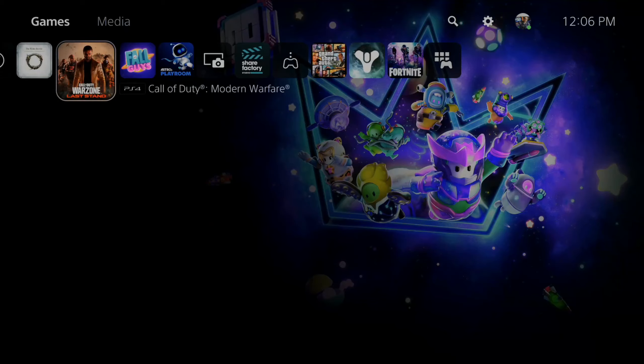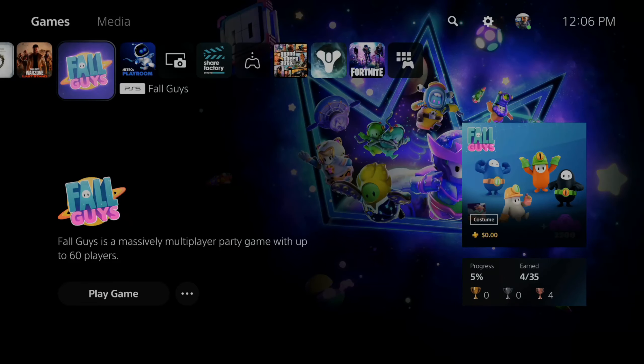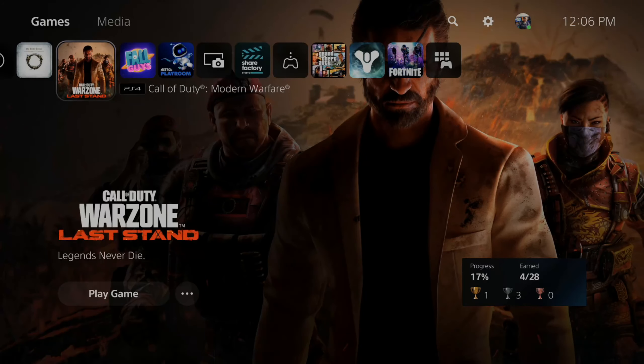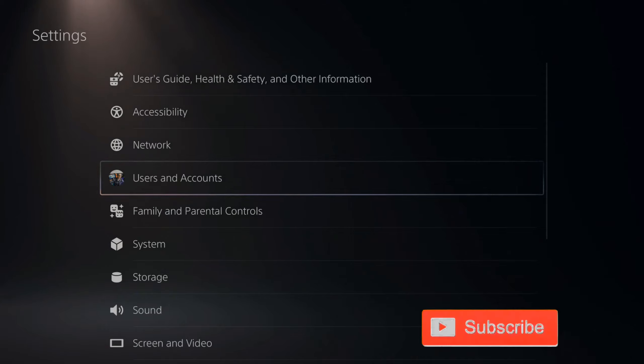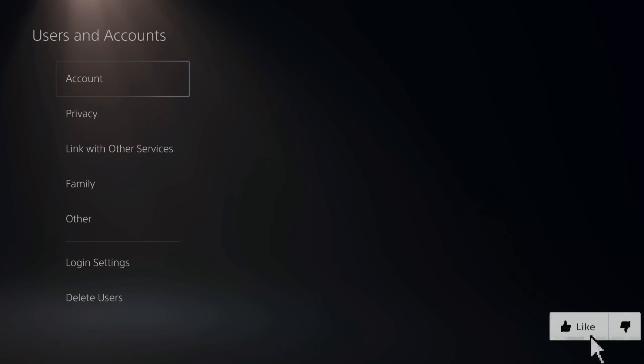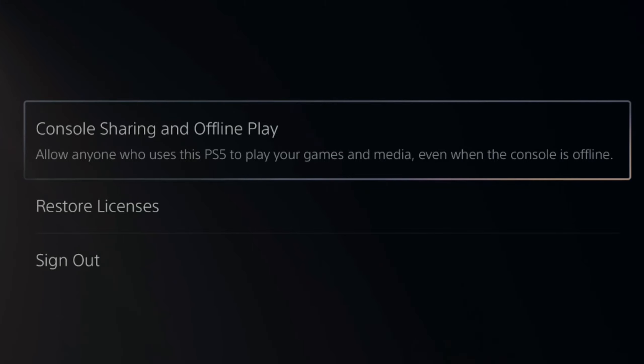So maybe you're getting some type of error and you want to go ahead and play your PlayStation 5 games offline. How would you go ahead and do this? First, you need to go up to settings and select this. Then scroll down to where it says users and accounts, then scroll down to other and go over to console sharing and offline play.